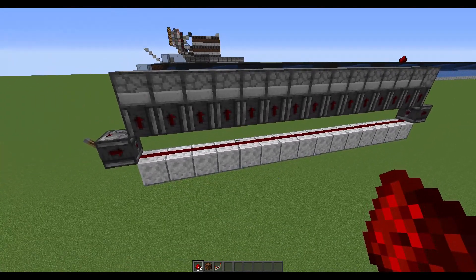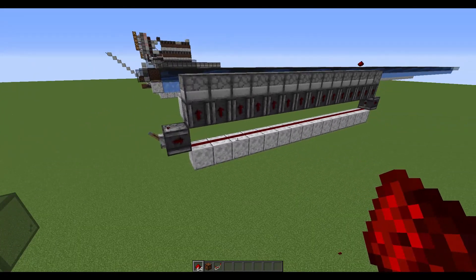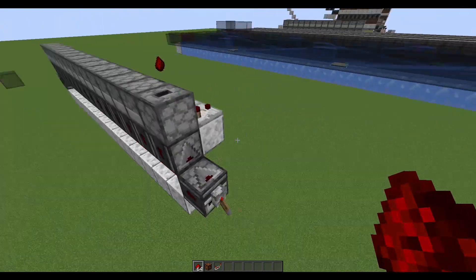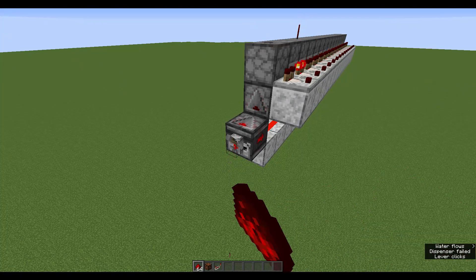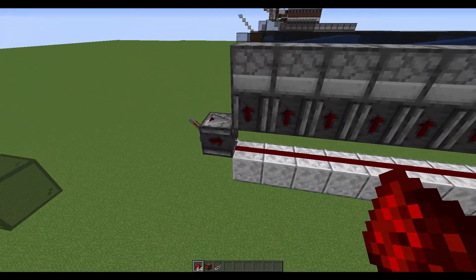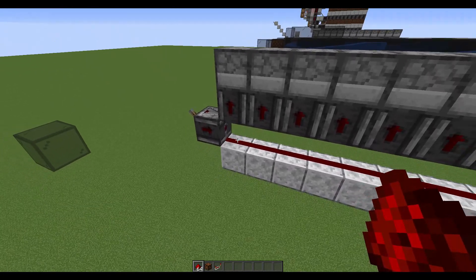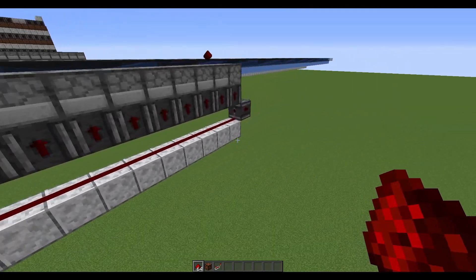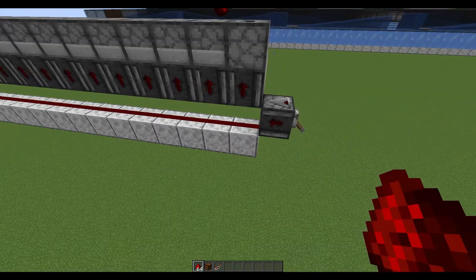There is a catch though. To make this work I flicked the lever on this side. Let me show you what happens if I use the exact same redstone line but power it from the lever on the other side. As you can see, it will only make the item move one dropper at a time. The reason is that even though all pieces of a redstone line appear to light up at the same time, they are actually calculated by the game one after the other starting from the power source. That's why starting from the first dropper triggers all the droppers in the correct order. If I trigger the other lever, the droppers are not activated in the right order, so it will not work.